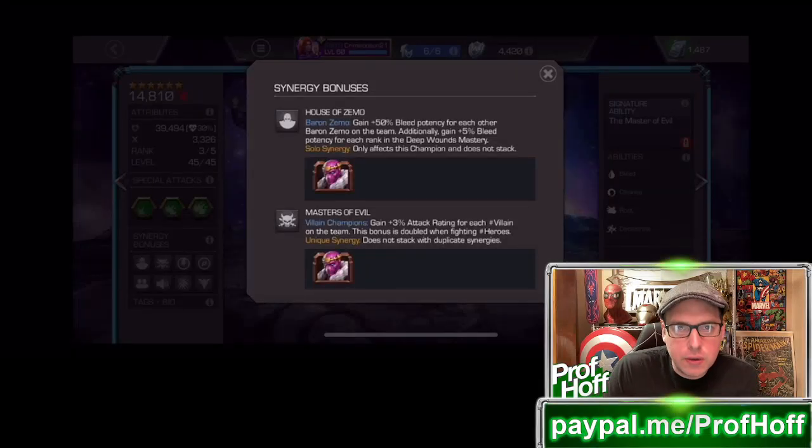Greetings YouTube, welcome back to the channel. Crimson Sun pulled - luckily, thankfully - in an early access bundle, a six-star Baron Zemo. He has some unique synergies: House Zemo gains plus 50% bleed potency for each other Baron Zemo on the team, gain 5% bleed potency for each rank in the Deep Wounds mastery, gain 3% attack rating for each villain on the team.